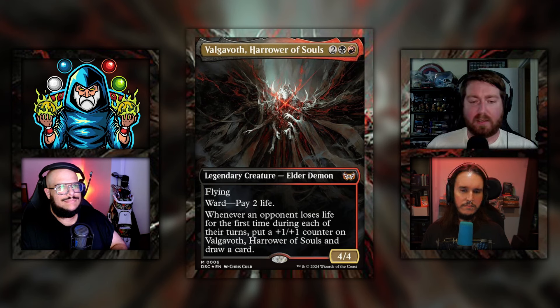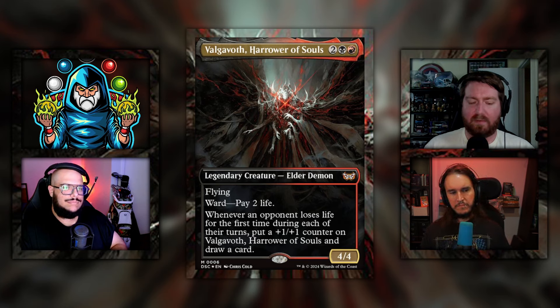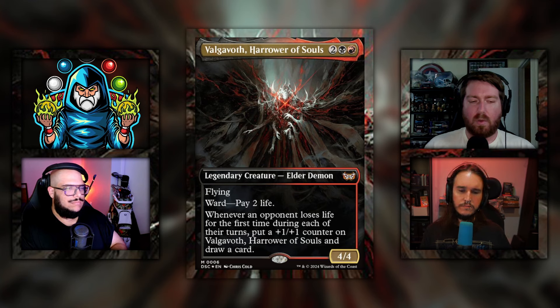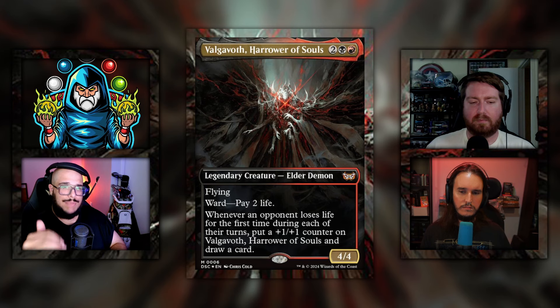We've moved on to the Endless Punishment deck — the Rakdos one, helmed by Valgavoth, Harrow of Souls. It's two black red for a 4/4 legendary creature elder demon with flying and ward: pay 2 life. Whenever an opponent loses life for the first time during each of their turns, put a plus-one plus-one counter on Valgavoth and draw a card. Steven, you did 100-dollar and 300-dollar upgrades on the channel. What do you think of Valgavoth?